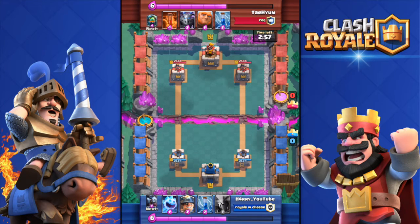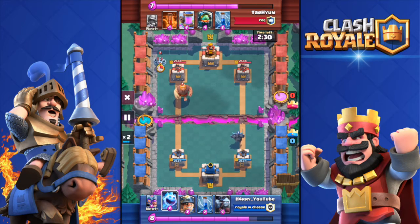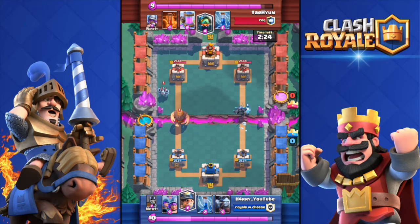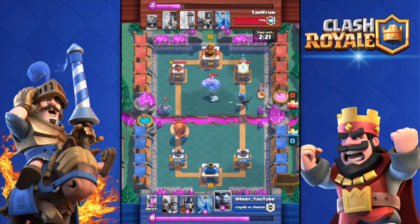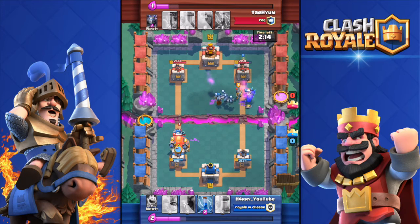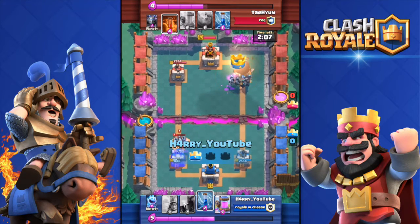Here's an interesting one against Tai Hyun. He has the new legendary card — the inferno dragon. I didn't know that at first and was super surprised when I saw him deploy it. It's a good card if you know how to use it. He threw in his giant, I deployed my PEKKA. He dropped his mega minion — another new card — so I dropped my ice spirit behind my PEKKA. The inferno dragon and the ice spirit did some work, and I threw in the minion horde to tank for my PEKKA.